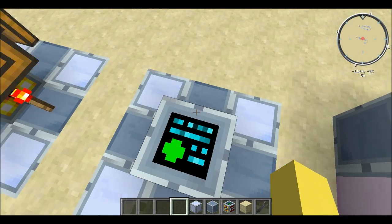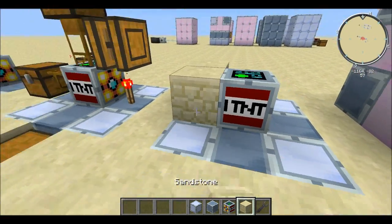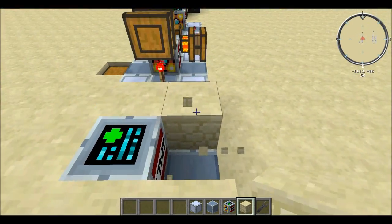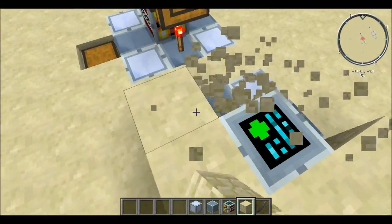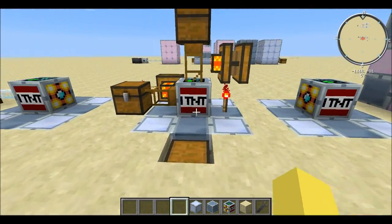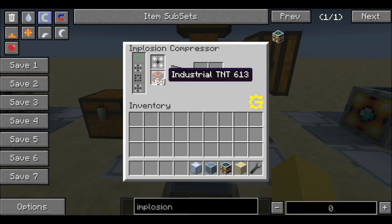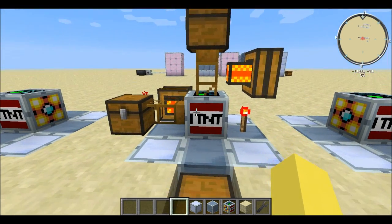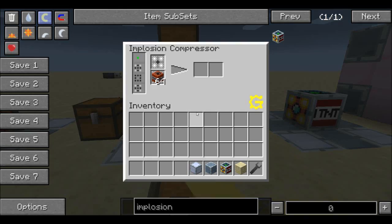This is how the implosion compressor is typically built — you can have it sticking out of the top, and you could surround it on all sides, though you obviously need a place for power to come in. I prefer to have it sticking out one block. When it comes to pumping stuff in, the implosion compressor uses industrial TNT and is primarily used for making iridium alloy ingots into iridium plates.